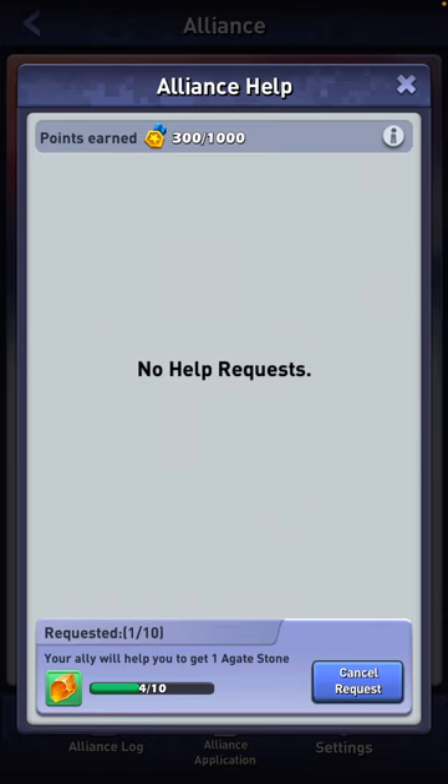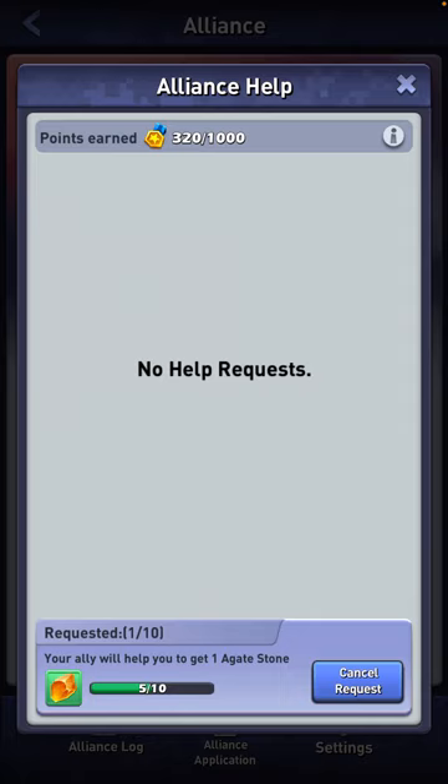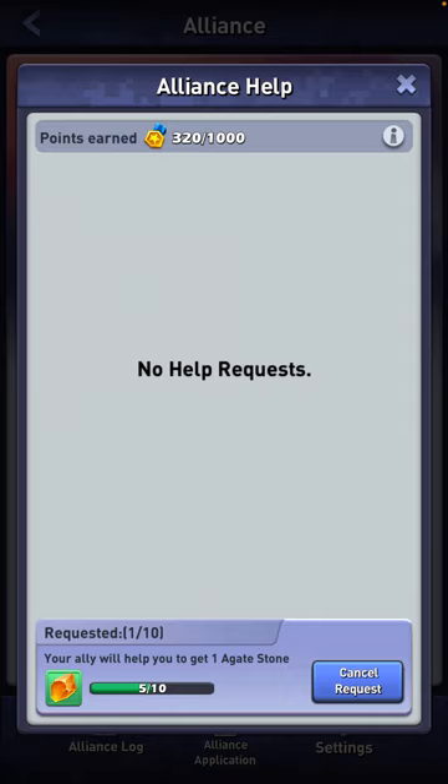But that's all you should be asking for when it comes to the help requests. Fairly simple, fairly straightforward. Please don't ask for tanks. Don't ask for R&D. Don't ask for ore. Just ask for the colored stones at the top. And I've shown you how to do the request gold cancel for your daily tasks. All right, I'll catch you in the next video. Peace.